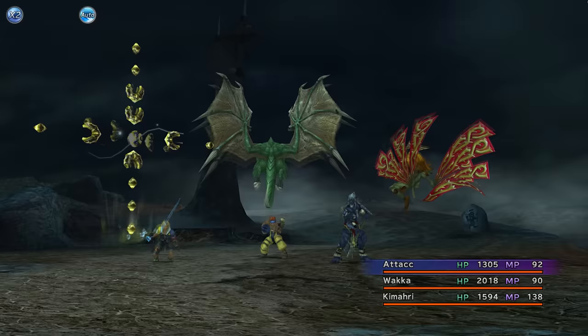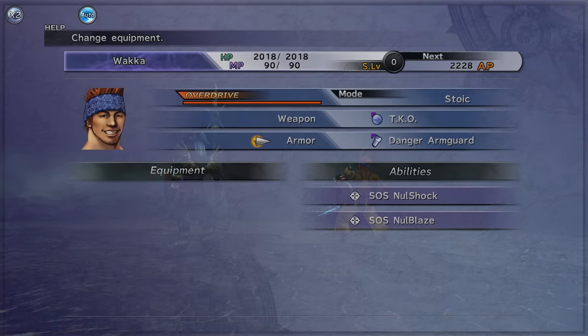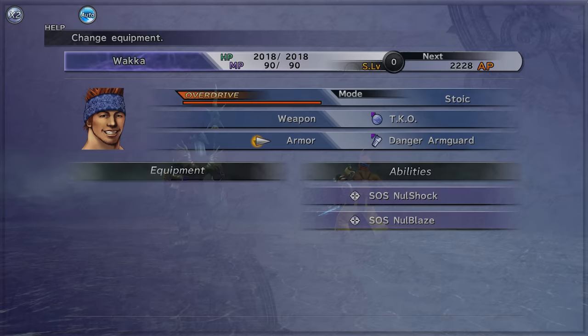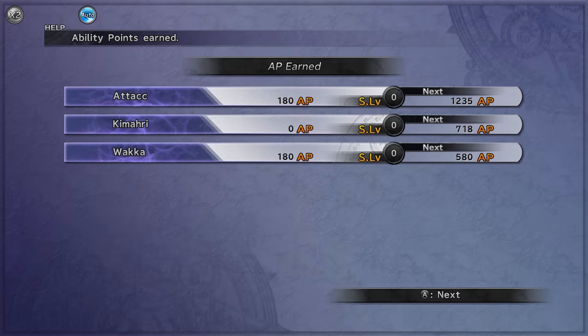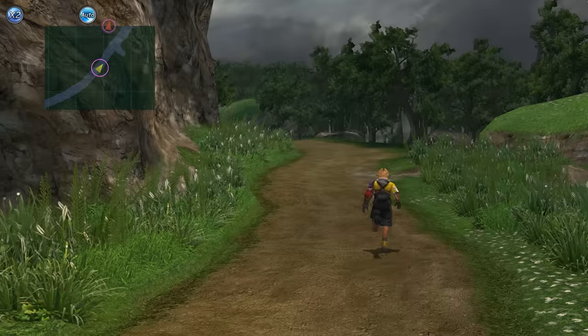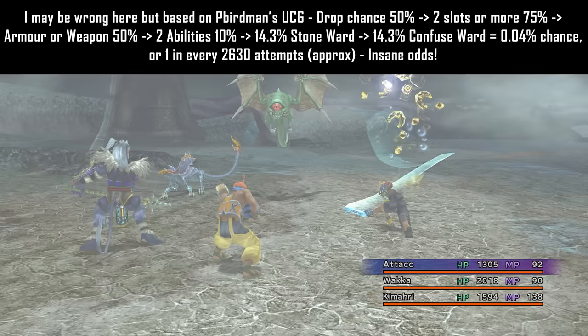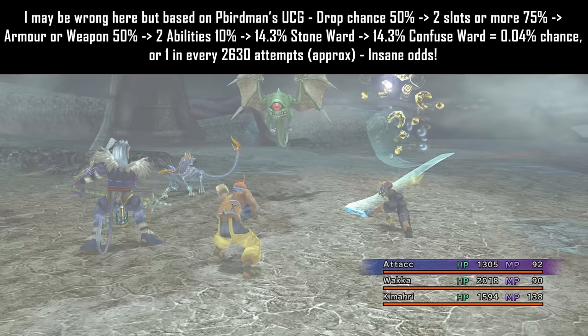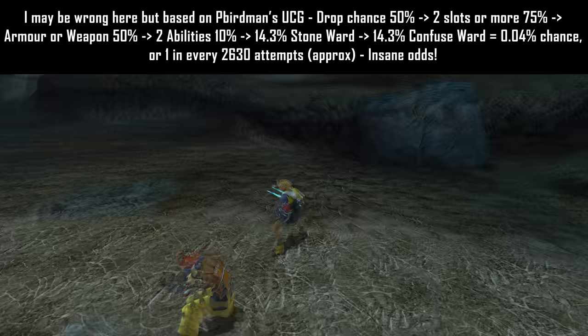After a few battles in the Thunderplains I decided to change things up. I gave Kimari a Confuse Ward and was looking for one for Wakka too. I knew he had one because he dropped a Lucid Armguard, and I realized that Lucid Armguard had Stoneward on it as well. Then looking back at my recording, I noticed an Ochu in the Moonflow had dropped me a super clutch armor with both Stoneward and Confuse Ward on it — the odds of that are pretty damn low. That was basically the best armor I could have asked for, since the two biggest statuses to deal with in the Thunderplains are Confuse and Petrification.